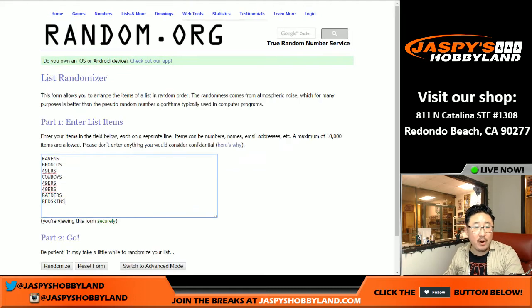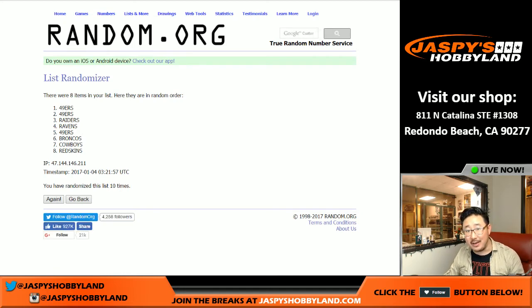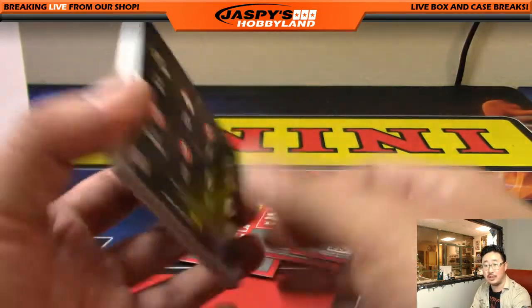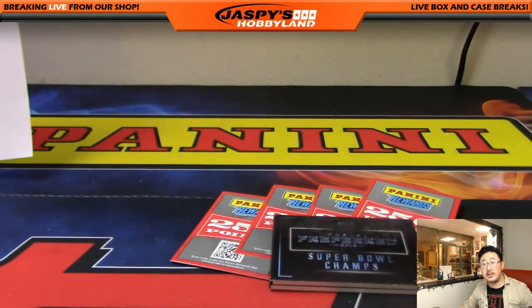Once again, four and a six, ten times for the super bowl book — eight players, ten times. Tenth and final time — team on top: 49ers! There you go — something for Smitty at the end there. Nice book right here — bunch of super bowl champs, 32 out of 49. Very nice! And that's it folks — that was pick-your-team number six from jazpieshobbyland.com. Thanks to everybody for getting into that break. This is Joe — we've got more, so check it out. We'll see you next time, bye!